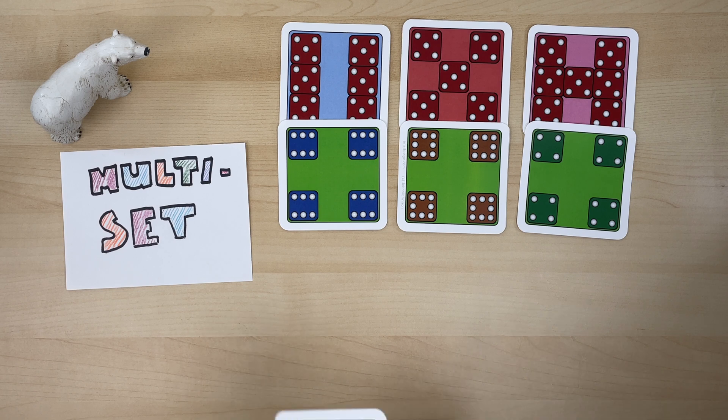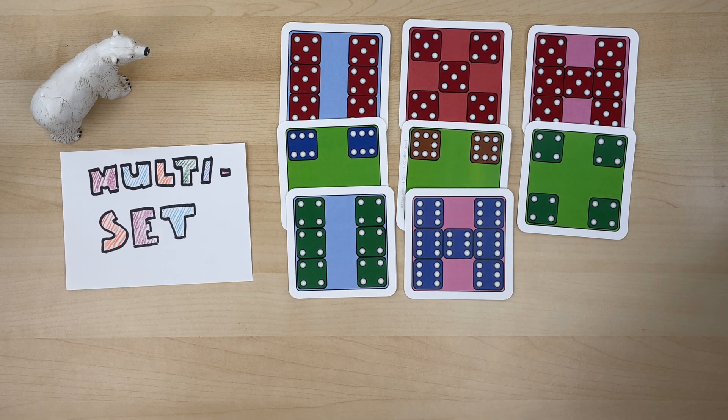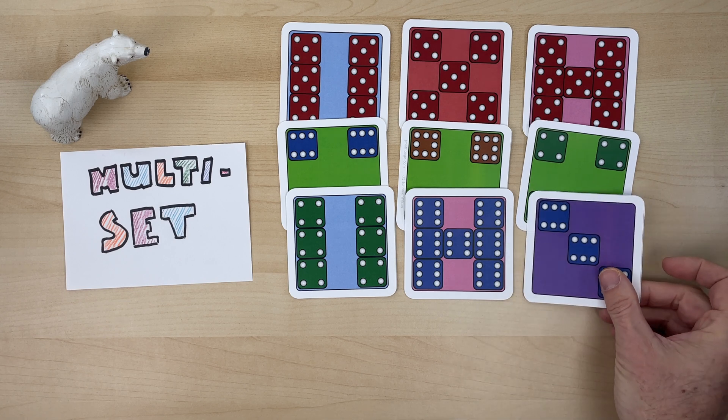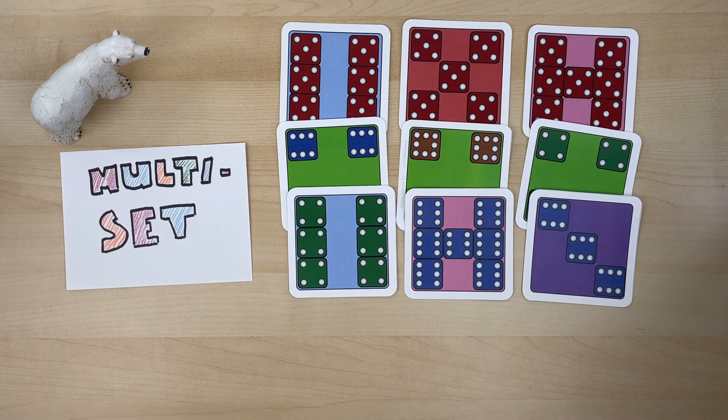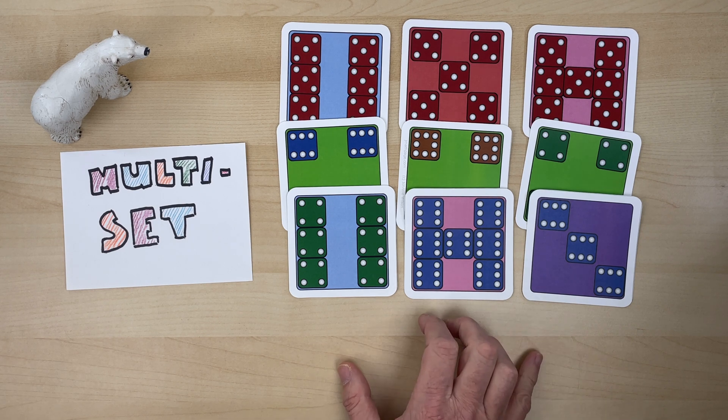But there are mixed sets. These all have something in common. They all have blue: blue background, blue dice, blue dice. That means there's six of something in each of them. In this case, there are six fours, and these two cards have six on each of the dice. So these are all about blue and six — this is a set also.